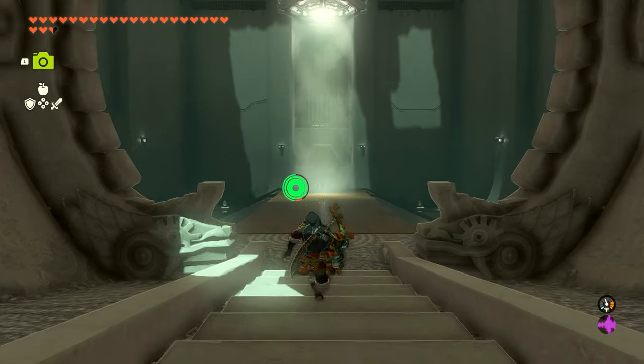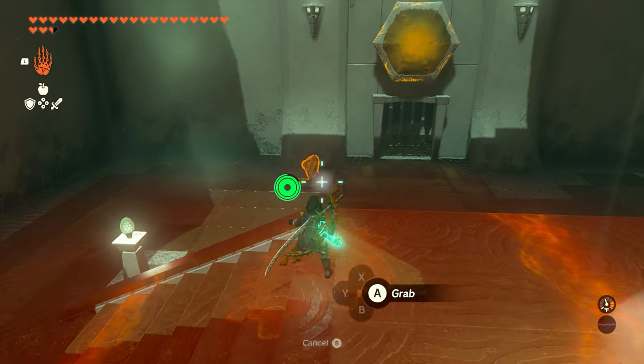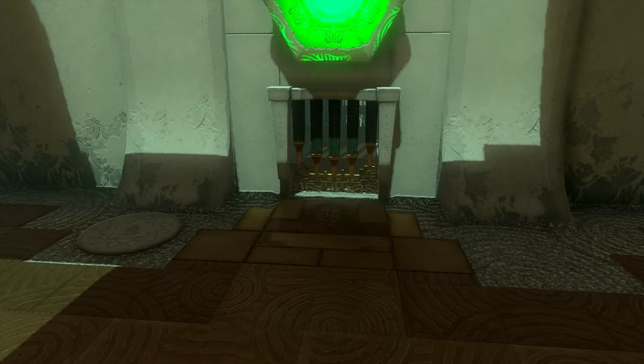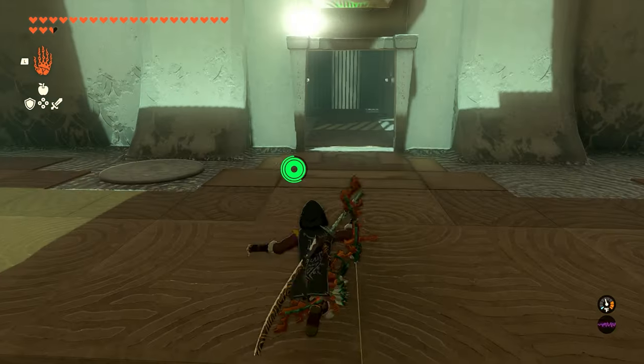As soon as you enter the shrine, the first thing we're going to do is work our way to this giant light beam. In the back left, we're going to have a device we can pick up to redirect this light to hit the platform on the wall. We'll go ahead and rotate this thing, aim it at the wall, and that's going to open the door to the next room. So we drop that and work our way into the next room.